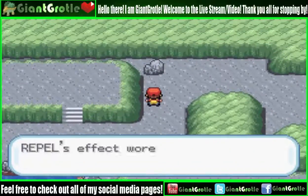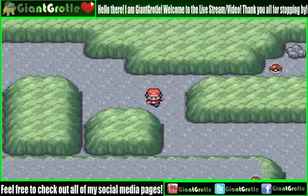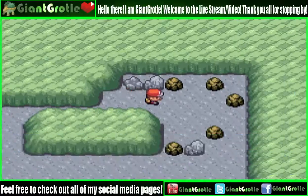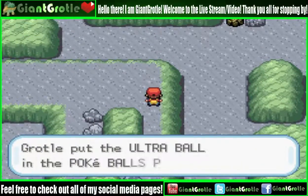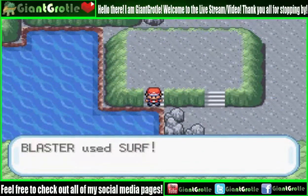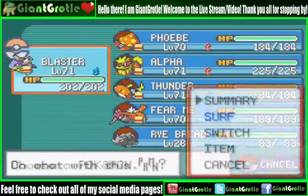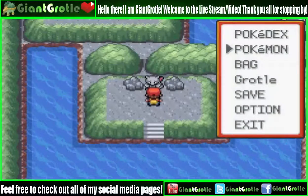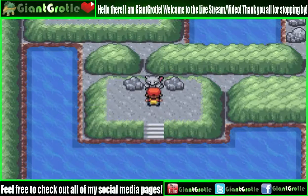This is actually where we want to go. What's over here? It's a max revive — awesome! And here is an ultra ball — very worth picking up. Now I have 51 Ultra Balls. Finally, all we have to do is surf right here and then Mewtwo is on the other island basically. There he is! I'm going to put Thunder up front and save right here. Now we can catch Mewtwo — nice!